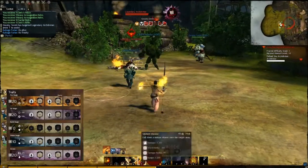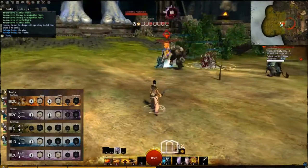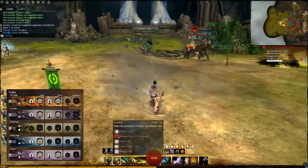All the while I'm watching my arcane blast — my number seven skill on my bar — and hitting it every time it comes up so I get more crit. I also use arcane shield all the time for survivability, and I usually pop that every time it comes up as well.